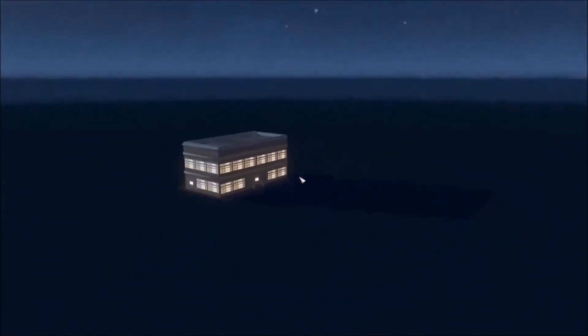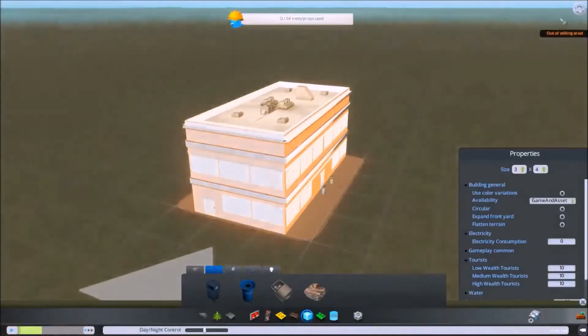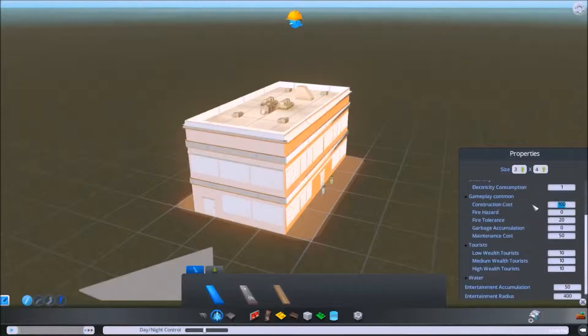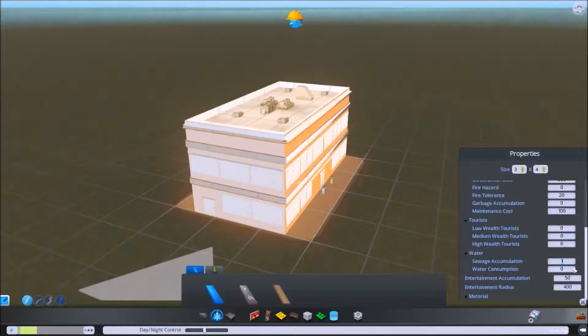Anyway, I can sit here and scroll around this building all day - it's kind of cool when you make something like this. Let's save this map. We're going to leave it as a three by four, kind of like a park. No pathway, no color variations. Let's flatten the terrain, set it to use one electricity. The construction cost is going to be 500 bucks, maintenance cost 100 bucks. It uses one water, one sewage, accumulates at 105, radius 1000.